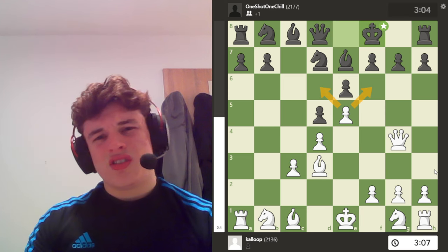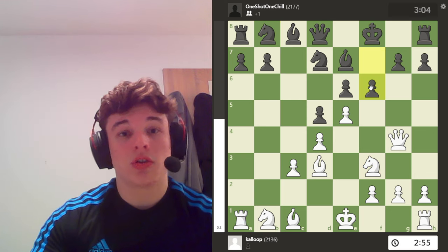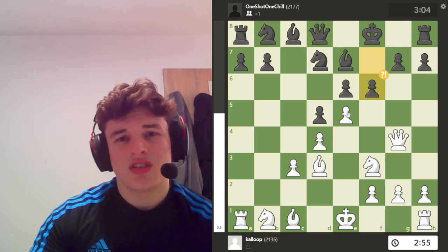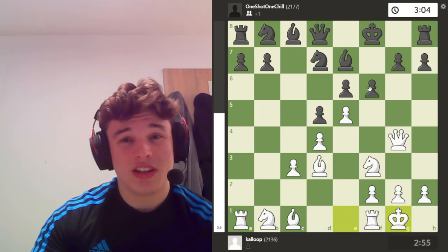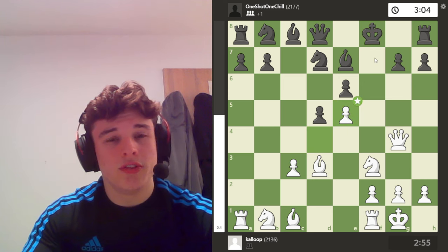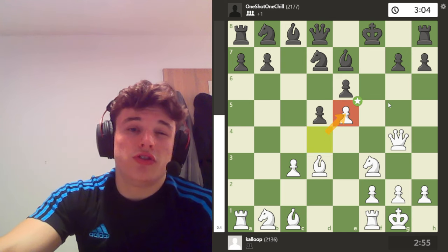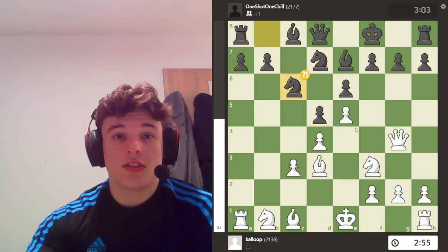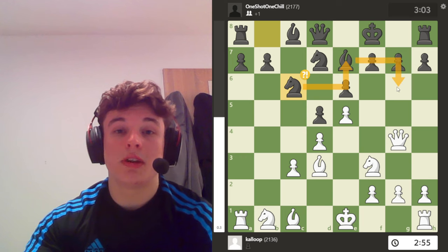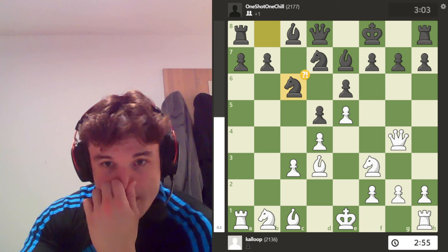After knight f3 — the computer wants queen g3 or something, but knight f3 can't be a bad move. Black would love to play f6 to try and challenge my e5 pawn, but in a lot of cases I can just ignore it. If he takes, I just maintain this and the f-file is now open. Losing this d-pawn isn't the end of the world because its main function was just to protect e5 anyway. Our opponent just goes knight c6 — this knight is kind of useless because our pawns stop it from going anywhere. I just castle.